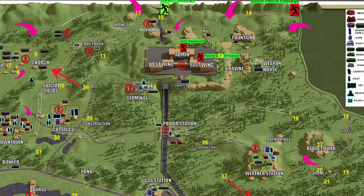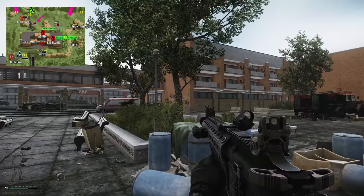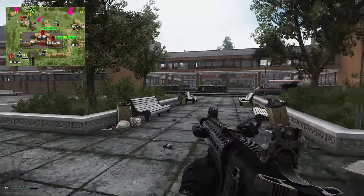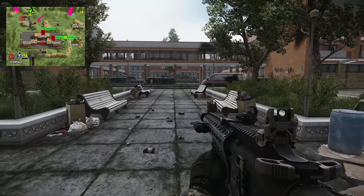Hey guys, welcome to the extract guide for the right wing gym entrance. This is a scav-only extract, so just bear that in mind. We are currently at the resort.